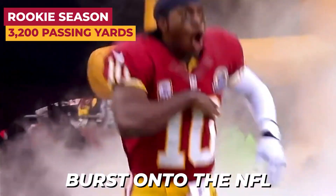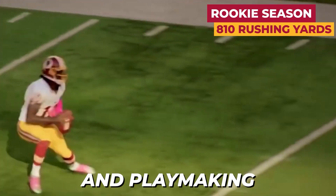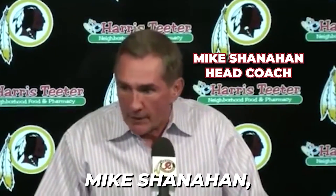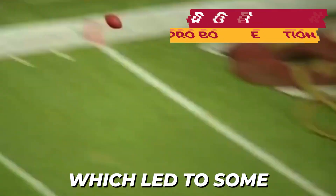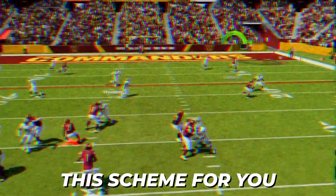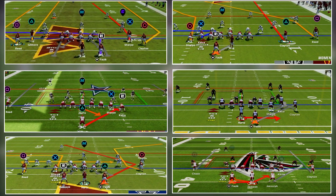Robert Griffin III burst onto the NFL stage in 2012 and had one of the most memorable rookie seasons ever because of his jaw-dropping athleticism and playmaking ability. He was drafted by Mike Shanahan, the inventor of the wide zone offense, and it was the first time we'd seen a QB of his athletic profile in this offense, which led to some absolutely incredible plays. We'll be breaking down the key principles that make this offense so tough to stop, with specifically designed plays to attack defenses just like Washington did in 2012.